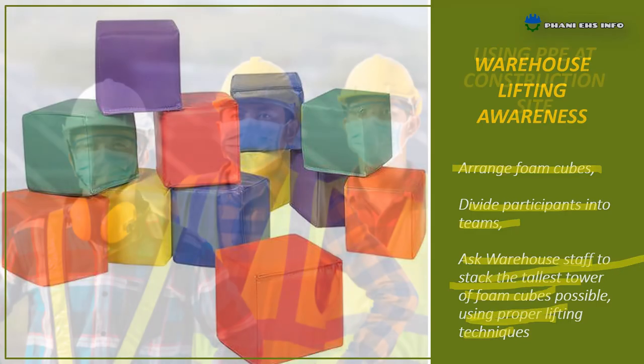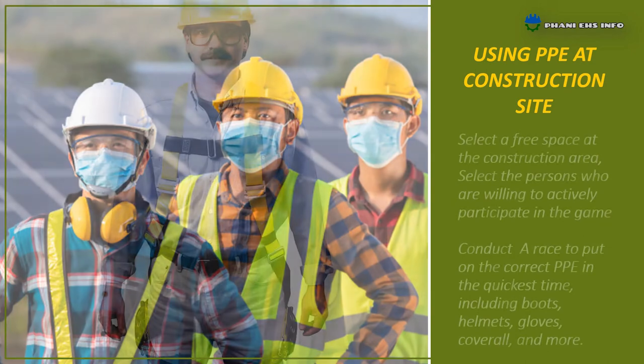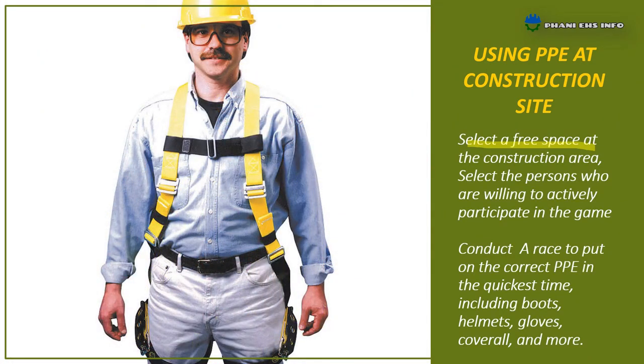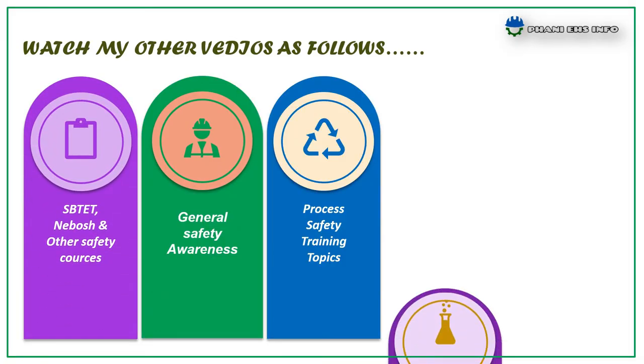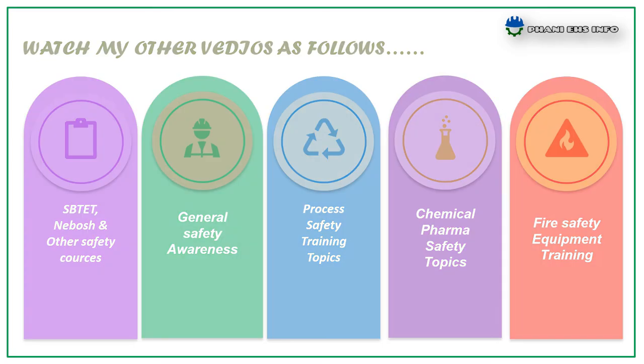And the last one, for construction workers: select a free space at the construction area and arrange an audience to watch the game. Select persons who are willing to actively participate, then conduct a race to put on the correct PPE in the quickest time — including safety shoes, helmet, safety harness, coverall, and more. Whoever finishes wearing PPE correctly in the quickest time will win the prize. These are the 10 safety games which will create safety awareness at the workplace.